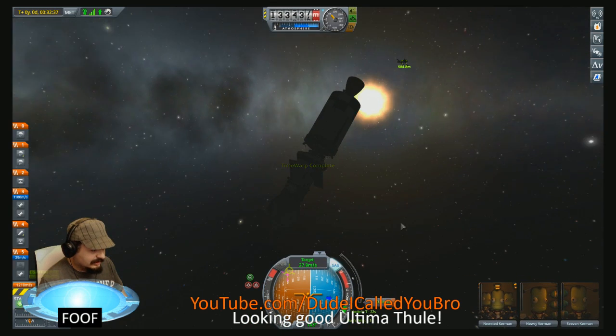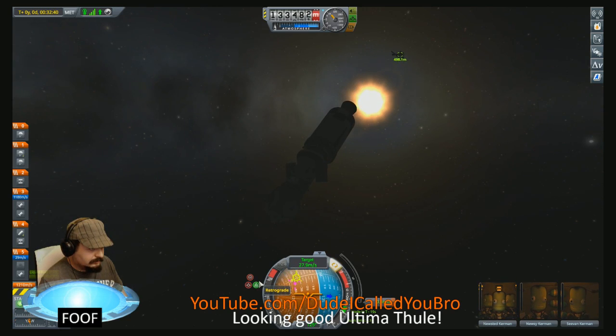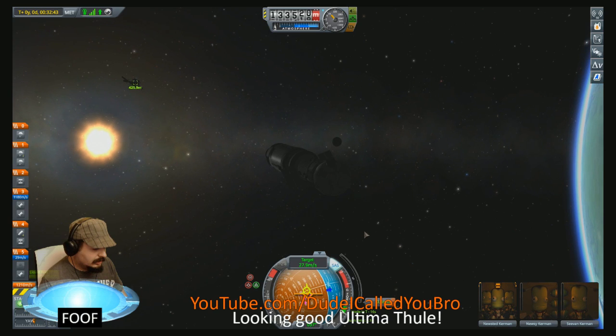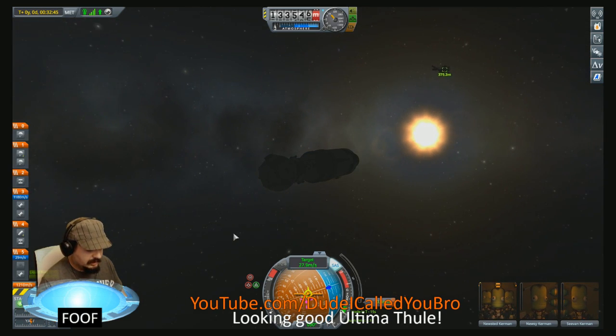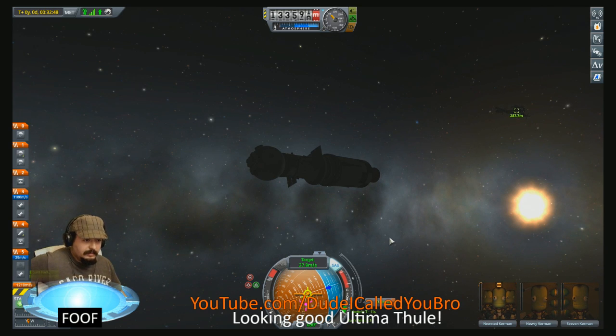This monstrosity of a station, this beautiful monstrosity that I've created. It does speed back up after it figures itself out. Alright, we'll probably have maybe two seconds of fuel. So about one second away from our closest intersect is where I'm going to burn. And it's just the very last sliver of fuel.